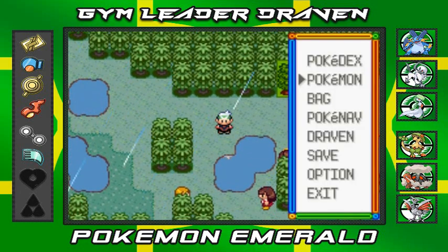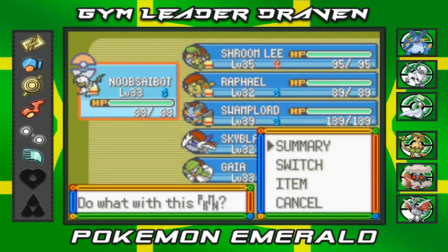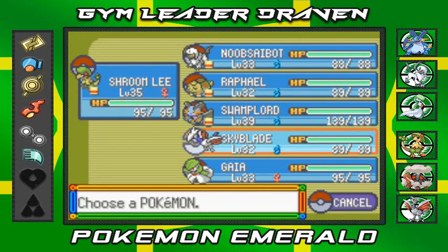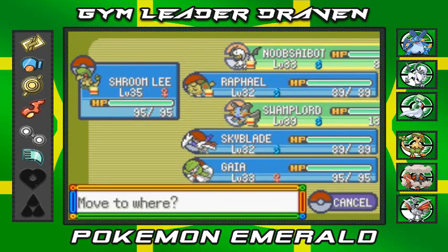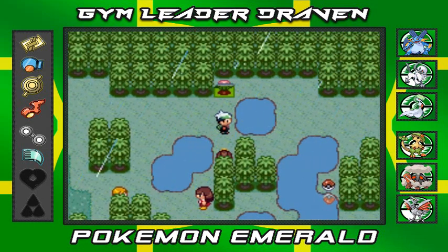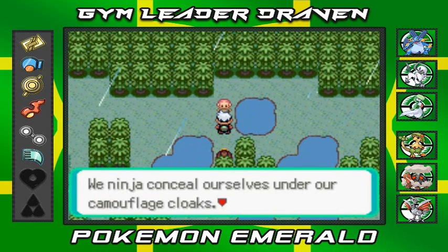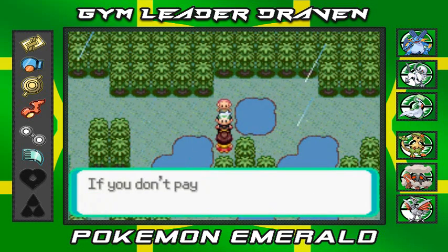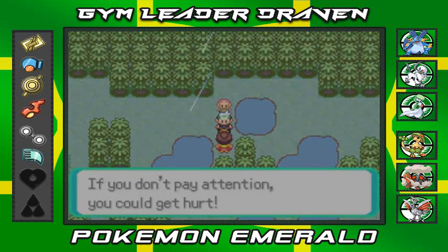He doesn't give us his phone number, that's cool. There are plenty of trainers here with a lot of double battles. I'm going to switch it up and give Shroomish a little bit of a hit. I'm not going to battle with Raphael just yet because it is raining - we're going to battle this ninja guy instead.